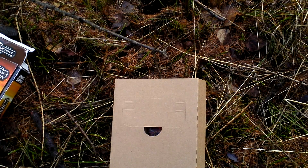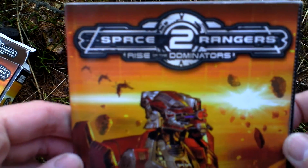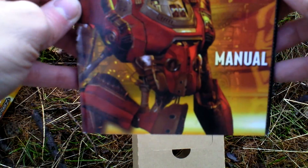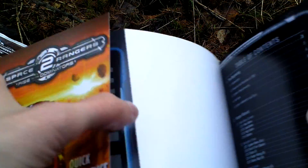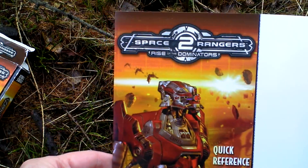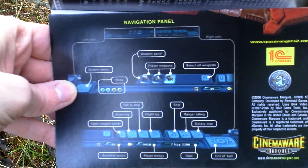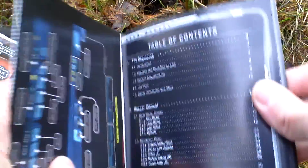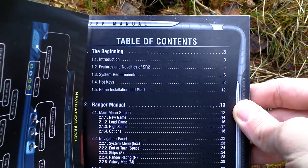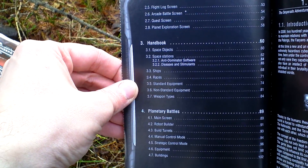So that's the poster. The last thing in the box is the manual, which is quite thick. Here is the quick reference card, also a navigation panel showing some game interface. Here's the table of contents — there's really a lot of pages, over a hundred actually as you can see here.